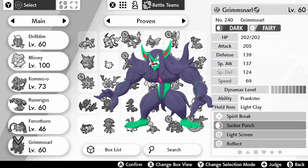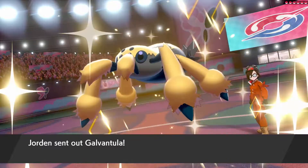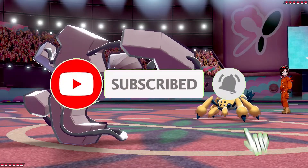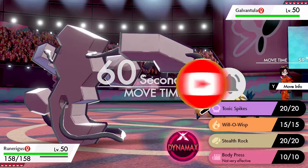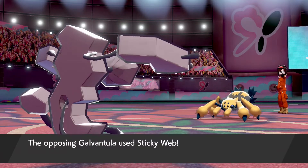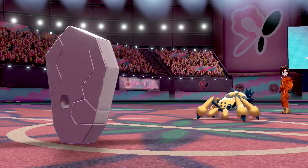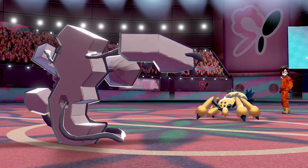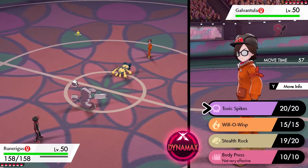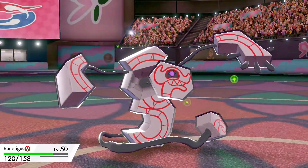We're against our opponent Jordan, who has started out with a Galvantula lead — always a good start for setting up Sticky Web. We've gone for Runerigus, which means it won't be able to land a Thunder Wave early on, but it also gives us the freedom to set up Stealth Rock. There's the Sticky Web down, which means any Pokémon we send in will be on minus one speed as soon as it enters, but they're also going to take a lot of Rock-type damage.